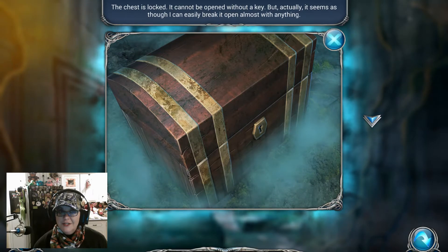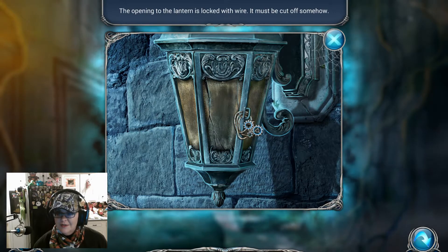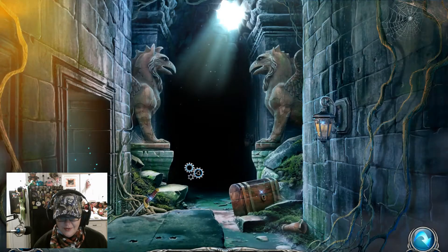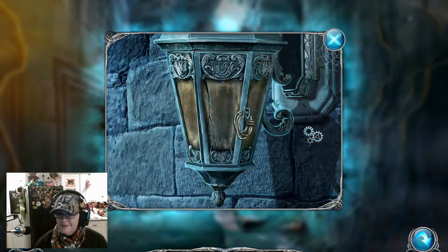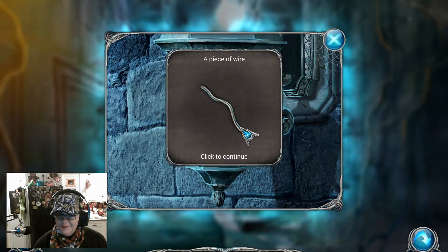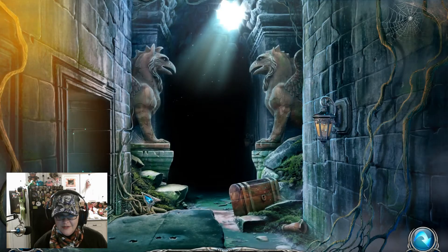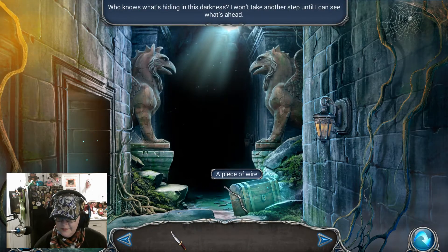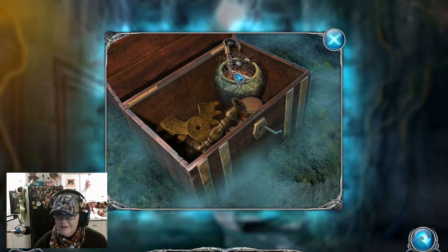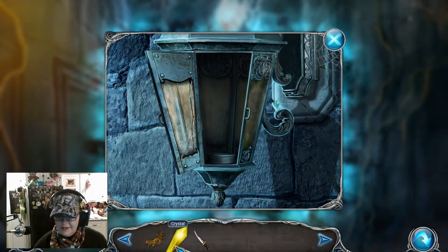It can't be opened without a key, but I can break it open with almost anything. I'm going to go up here. This lantern is locked with fire so I need to go over here — it looks like an old machine with one part missing. So let's do this. If you had a tutorial it would walk you through this, but I sometimes get anger management problems with tutorials. That's going to need something obviously. Okay, it's going to give me something else — yeah it is.